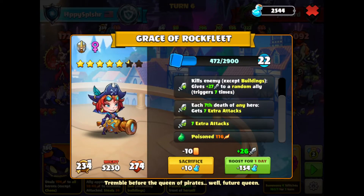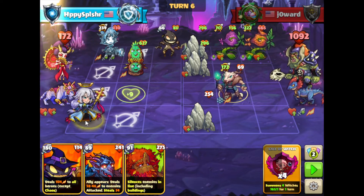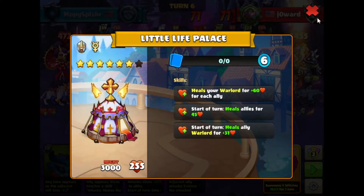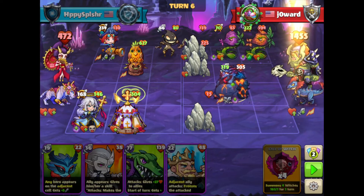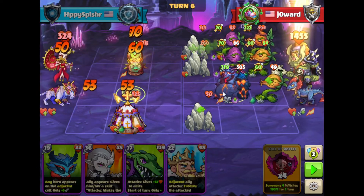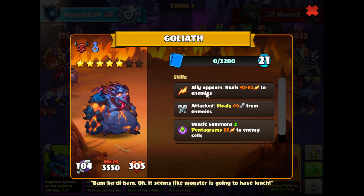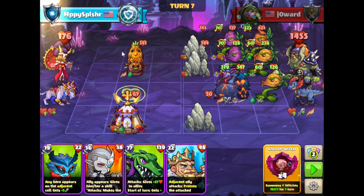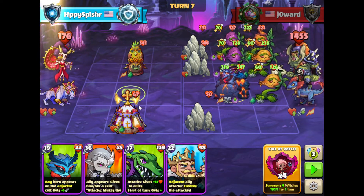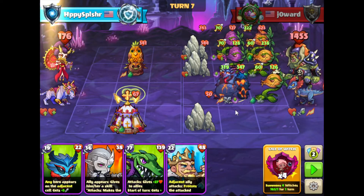We want to get rid of the poison, so we'll summon the Alexandria on lane one. We get a health boost because of the life palace coming out from the Alexandria. But that Goliath — the Goliath combo with the Floss: whenever an enemy appears it deals damage to all of our heroes. Yeah, we tried to protect it as much as we could, but we're going to be taking lethal now because of the number of plants summoned by the Floss.